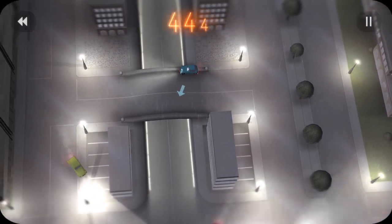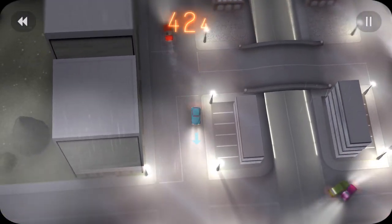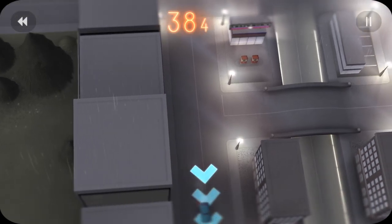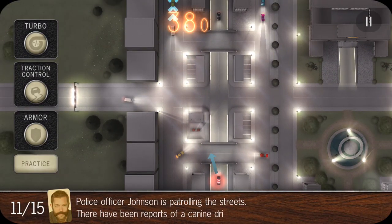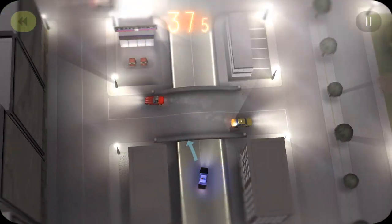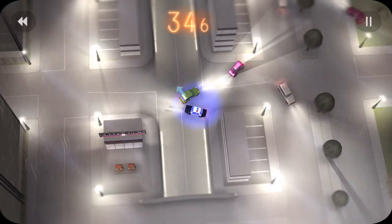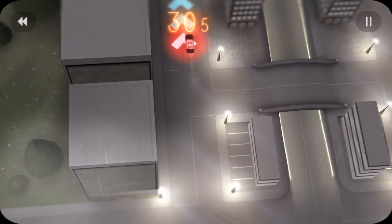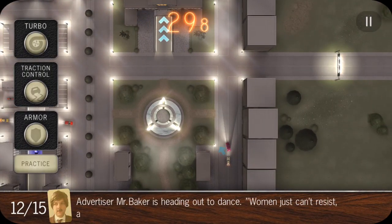Also using traction control on the blue car — make a sharp turn here, stay on the right side of the road, then come through, watch out for the red car again, and come through this one. We're using traction control a lot on this level because there's just so many cars. On this cop car we're using armor. Look at that — just got destroyed by that green car, but with the armor it doesn't even affect me really. It backed up a bit and went on through.